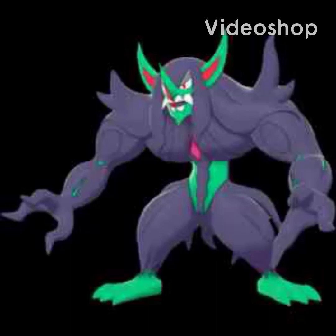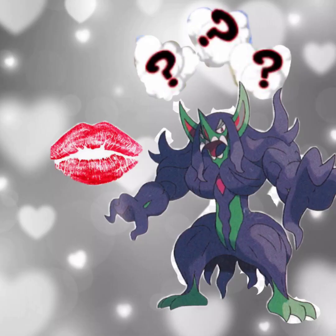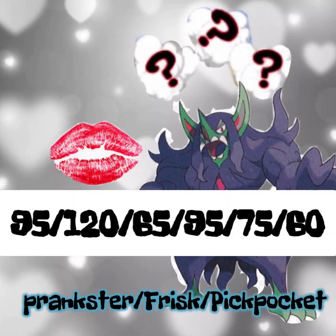Hello everyone and welcome to this video where I showcase a nasty plot special attacking Grimsnarl. When you look at Grimsnarl's stats, you can see it has great HP at 95 and an excellent attack at 120. However, its defenses are pretty bad — 65 and 75 aren't that great — and its speed is really slow at 60.